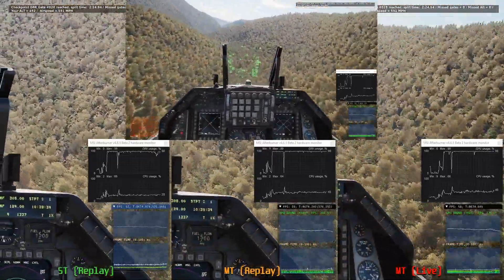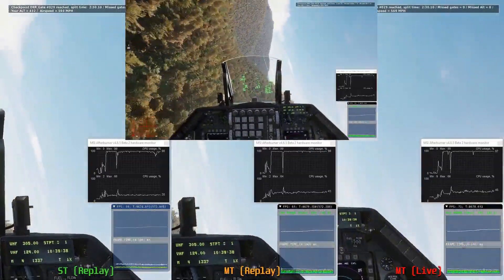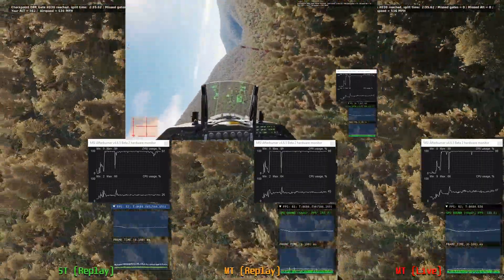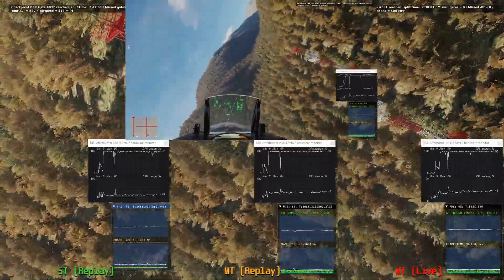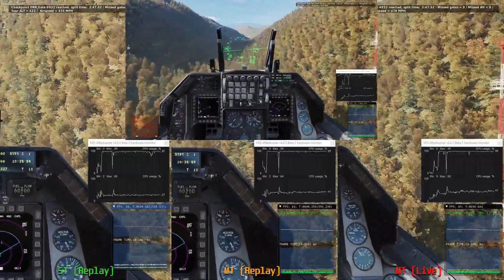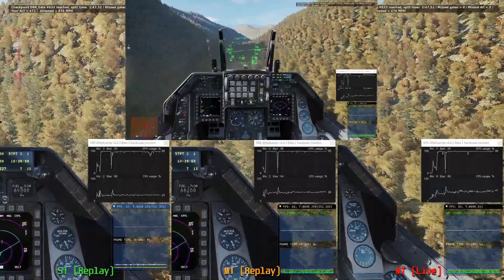The FPS display is different for the multi-threaded version — they added a nice indicator to show if you're GPU bound or CPU bound. For this test I want to be GPU bound, which is good. That means you're getting the most frames your GPU could possibly give you, and it means the multi-threading is doing its thing.